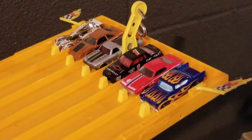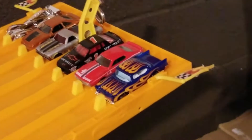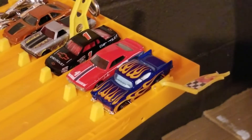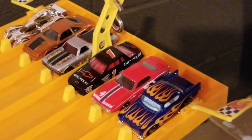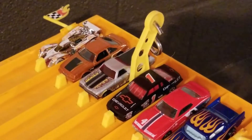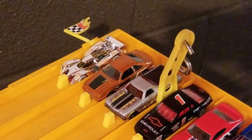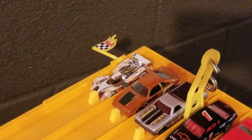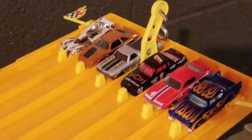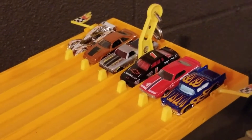Okay, here we go. First race is set, ready to go. Lane one, we got the '57 Chevy. Lane two, we got the AMX Javelin. Lane three, we got the Chevy stocker. Lane four, we got the El Camino. Lane five, we got the '92 Mustang. And lane six, we got that 24 Hours car. Who's your money on? I'm going with the Chevy stocker. Let's race.